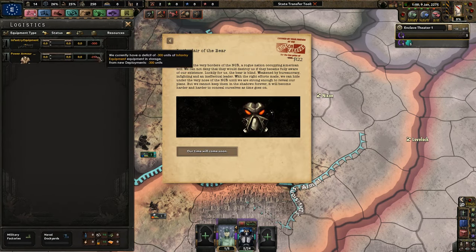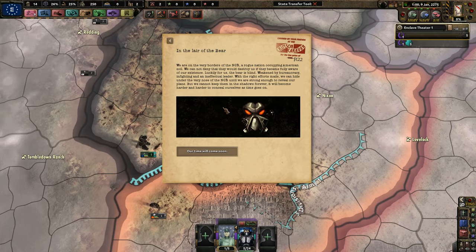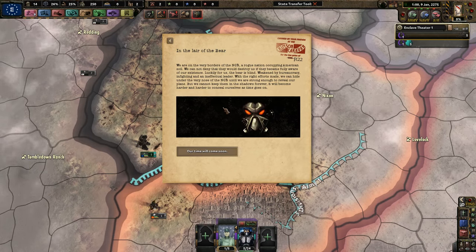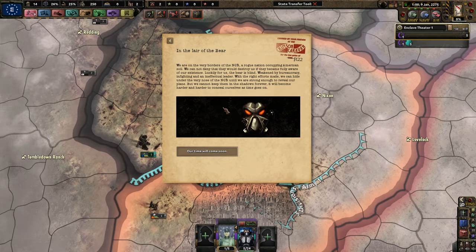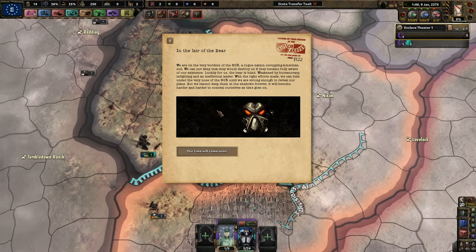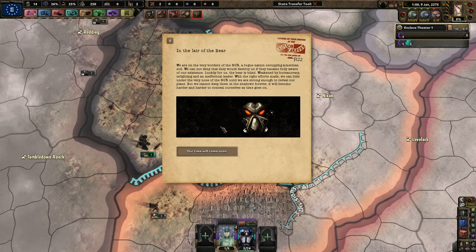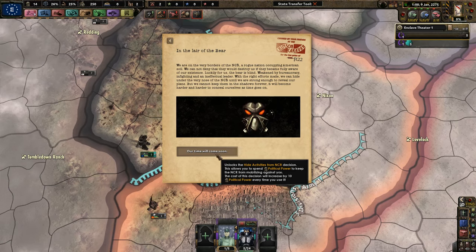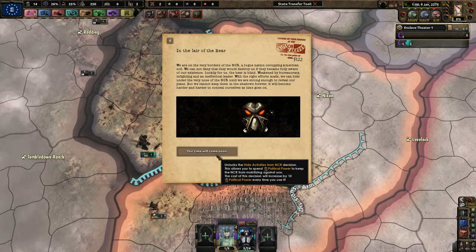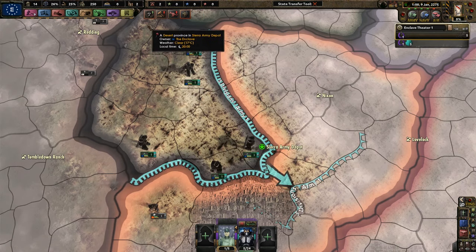I don't have that many extra guns so I don't want to train them. In the Lair of the Beast, we are on the very borders of the NCR — a rogue nation occupying American soil. We cannot deny that they would destroy us if they become fully aware of our existence. Luckily for us, the bear is blind — we can buy bureaucracy, infighting, and an ineffectual leader. With the right efforts, we can hide under the very nose of the NCR until we are strong enough to reveal our plans, but we cannot keep them in the shadows forever. It will become harder and harder to conceal ourselves as time goes on.